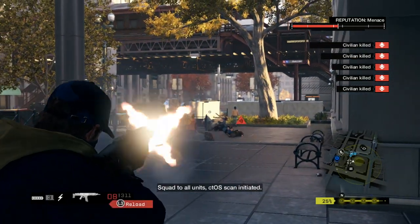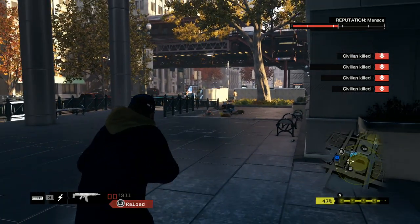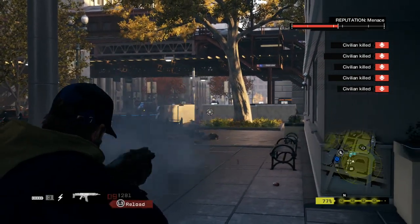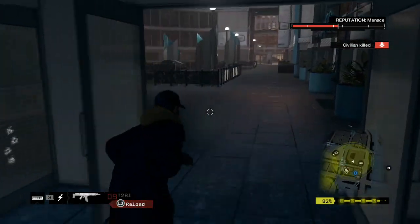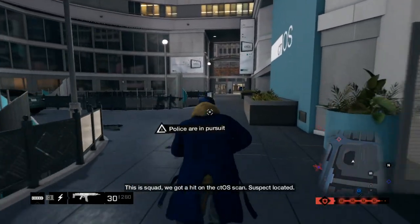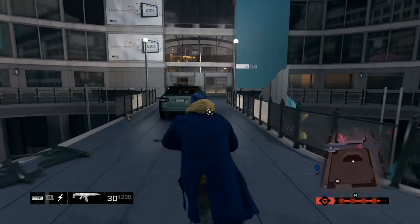Now eventually you will get the cops called on you. I am being scanned and being pursued — once that scan cycle reaches 100% and the one-level turns red, that means the cops are on to me. Right now I am only at four stars.